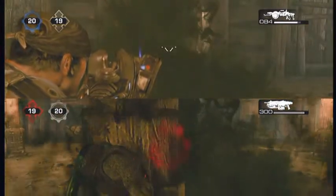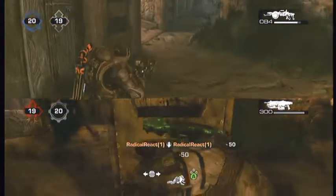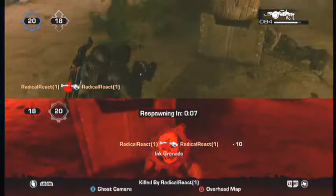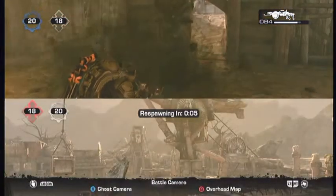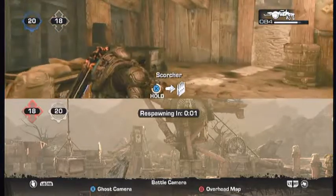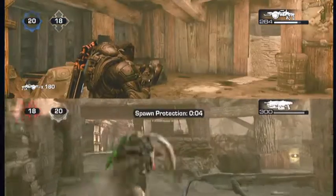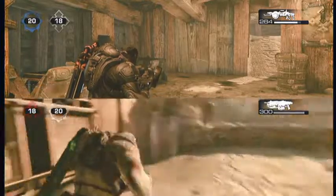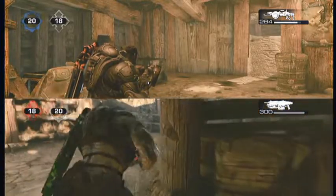I blast it, and sure enough the Locust gets hit by it. It's taking a while to down him — he could have probably rolled back in that time. I'm walking around and I don't see any ink behind that pillar; the ink is all in front, so I'm not really sure how that works. But again, it's just helpful to know that it works. It's not really a Scorcher thing — it's more of an ink grenade thing, so we'll save that for our ink grenade series.